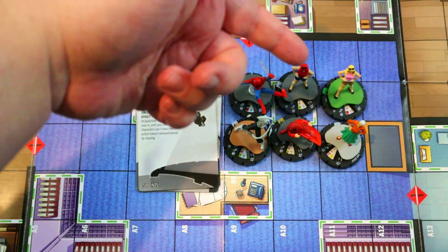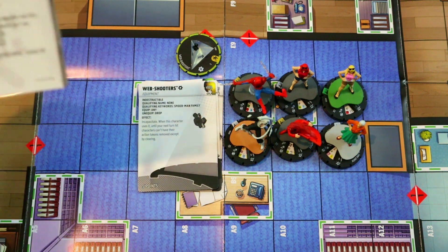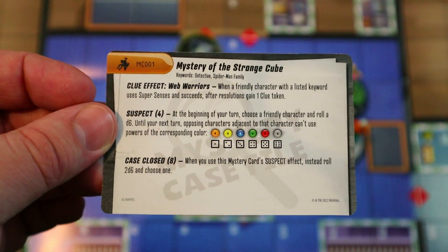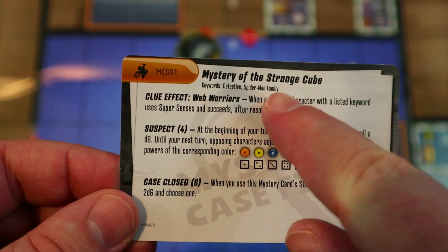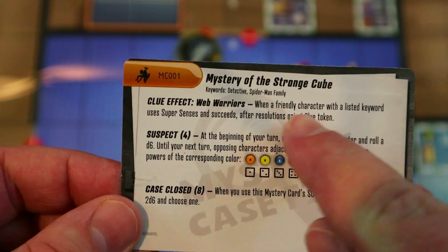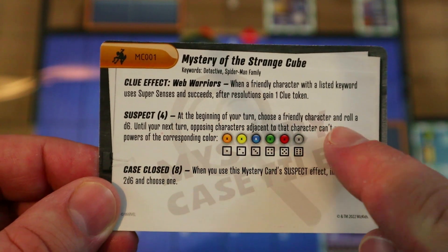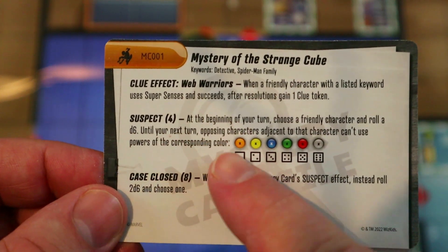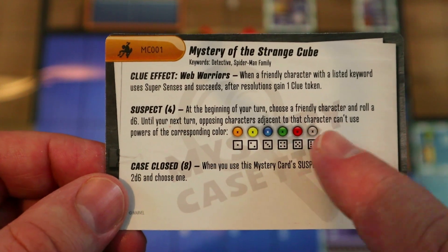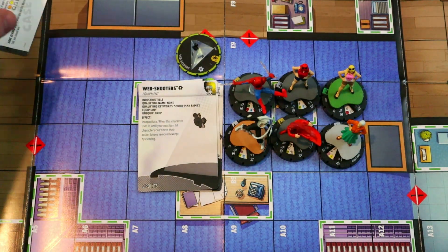The web shooters are free on anybody with Spider-Man Family keywords — you probably don't want to put them on Spider-Man since he'll be using his actions to damage people. Black Cat, Madam Webb, or Gwen are probably the best choices since they have 10 attack and some range. Another sideline option is the Mystery of the Strange Cube — a mystery card that comes with Spider-Man Noir. Whenever a friendly character with the Spider-Man Family keyword uses Super Senses and succeeds, after resolutions gain a clue token. At four clue tokens, at the beginning of your turn you can choose a friendly character, roll a d6, and shut off a few random powers from the corresponding color on adjacent opposing characters.